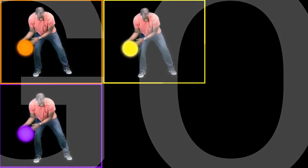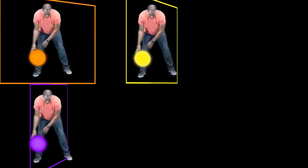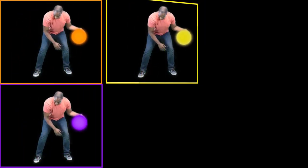Three, two, one, go! Which Mr. Marcus is dribbling the yellow ball? Find the yellow ball. Where is it? Okay. Three, two, one, and freeze.